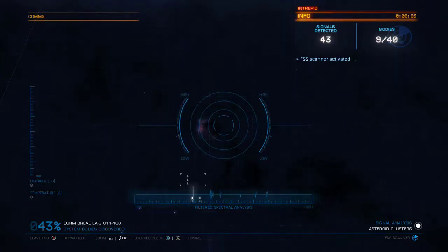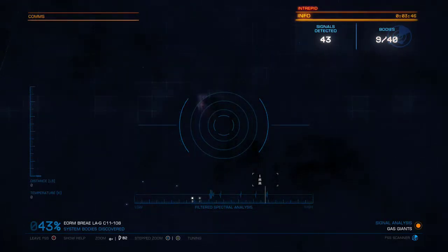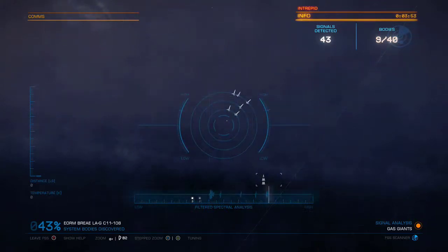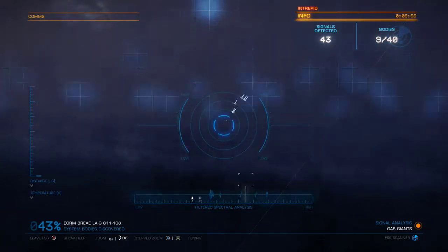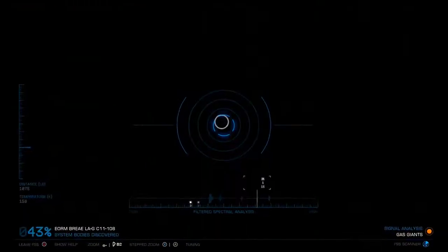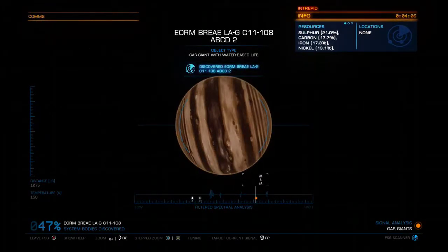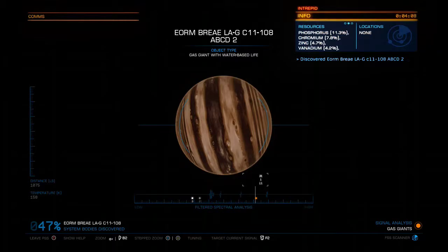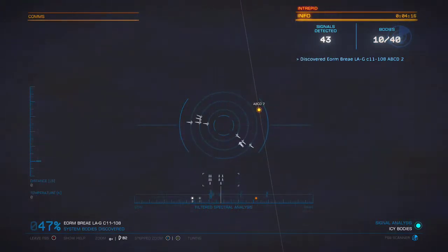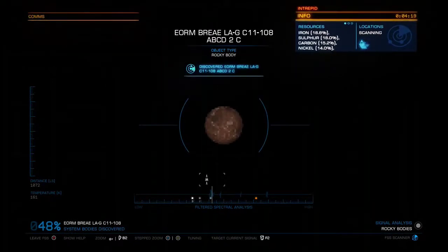The little slider down here is going to show us what kind of planets are in this system right off the bat. So we've got some high metal content, some icy bodies, a water world, and some gas giants. Depending on where that gas giant lands in the slider is what type of gas giant it is. We've got nine out of 40 discovered, and 43 signals detected — so there are some asteroid belts in there as well; that's what the two white dots are. Basically you just go over the flashing areas, scroll your scanner across until it goes white, then zoom in.